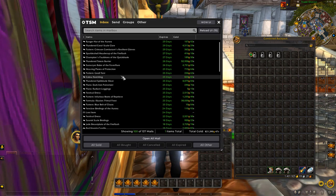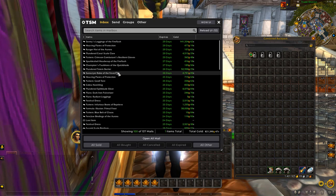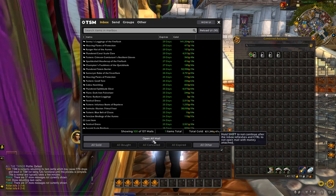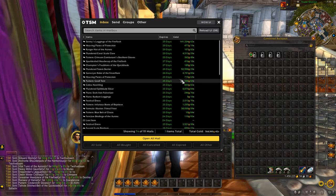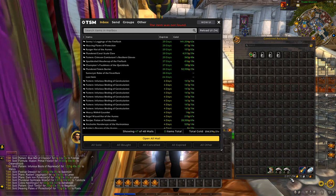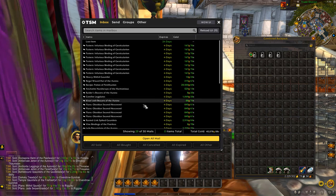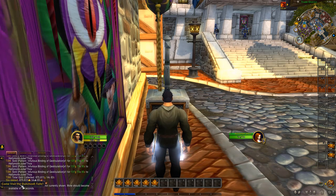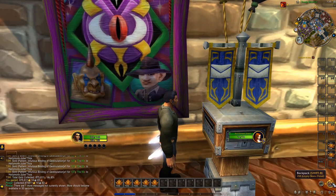All these items were made over 50% profit — most of them are closer to 100 to 200 percent of what we actually paid. Let's collect the mailbox now; this will definitely bring us up over the two million mark on this character, which is very nice. That brings us up to the two million mark right now. Clearing it all out gives us a total of 875k just from flips in the last few weeks, which is really really good.